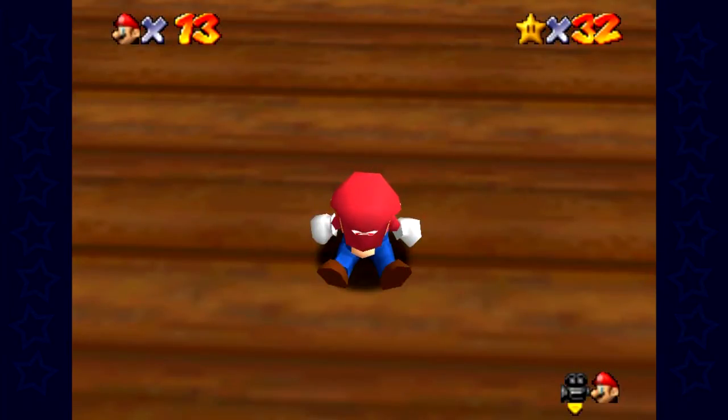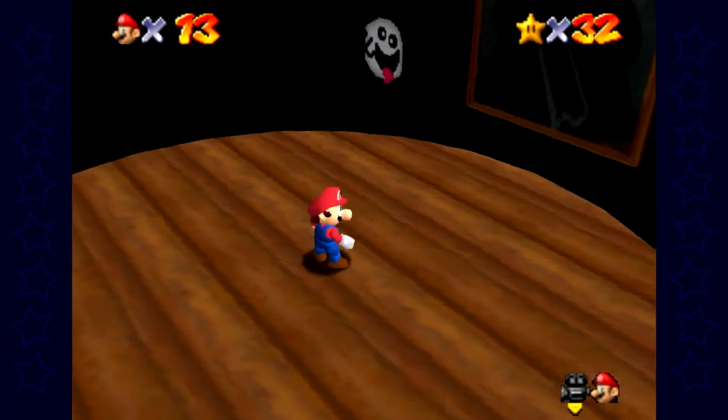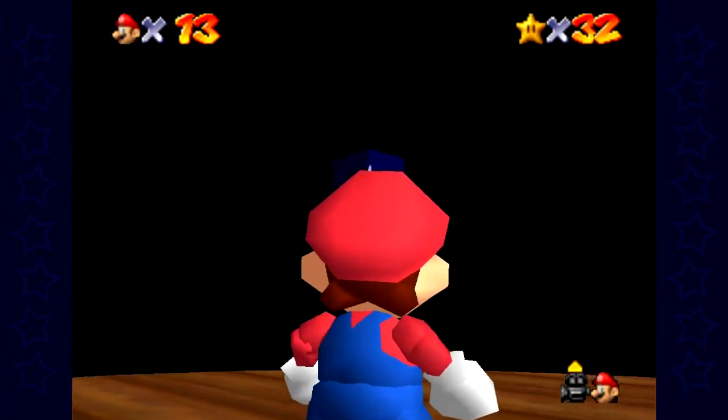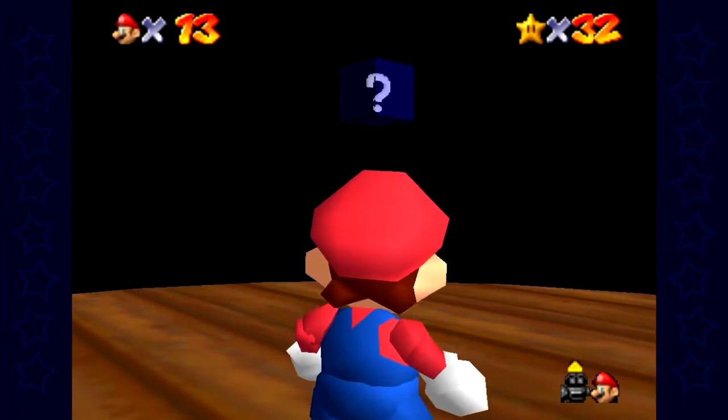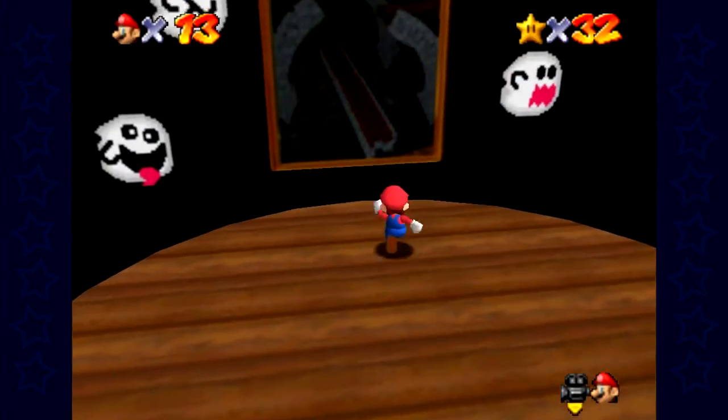Hello everybody and welcome back to Let's Play Super Mario Star Road. Last time we did Check Your Harbor completely. This time we're going to be doing Gloomy Garden, and I would like to point out that there is actually an invisible cap right over there. What is it used for? Who knows? Anyway, let's get on with this.